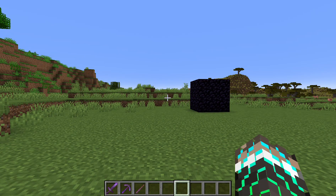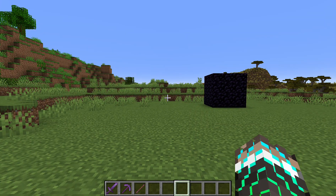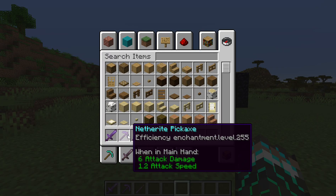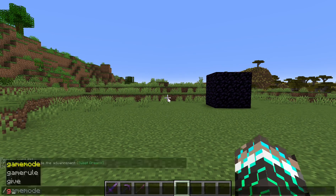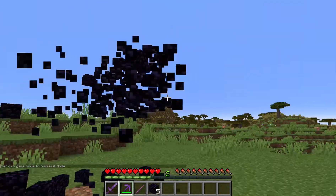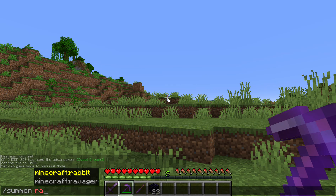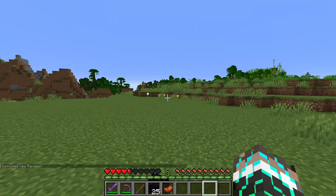In today's video I'm going to be showing you how you can get an enchantment level of 255 — like sharpness 255, efficiency, or even knockback. In survival the enchantments work really well: the pickaxe destroys the obsidian, and if I summon a ravager and use my sword it absolutely destroys them.